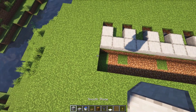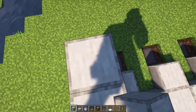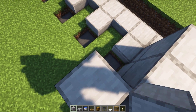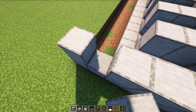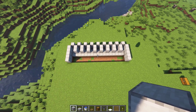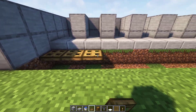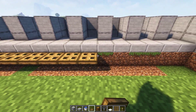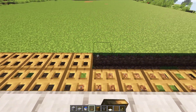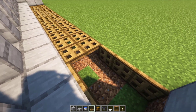Next, build a 2 blocks high wall around it. Once you're done, place trapdoors over here, and then make sure you open the trapdoors.